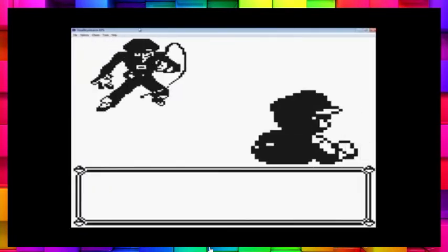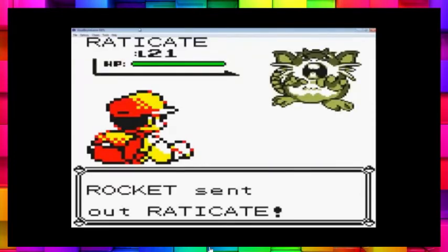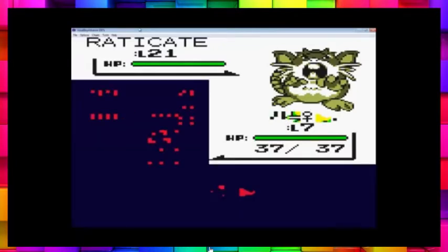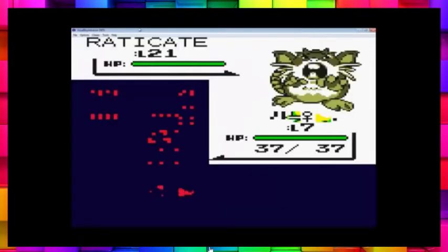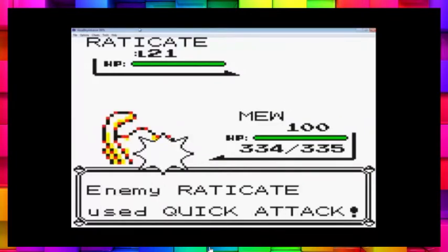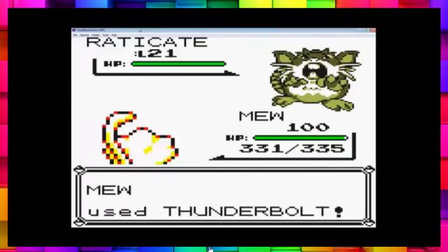We'll proceed to smash them with a level 100 Mew. Oh — I still have Female Symbol out first. Problem — switch right now. Female Symbol would have been smashed to bits. Now Raticate can get smashed to bits by my Mew!